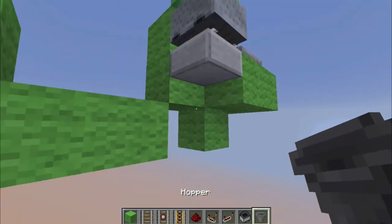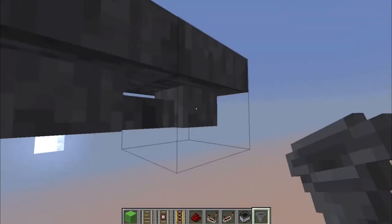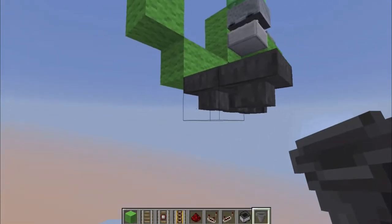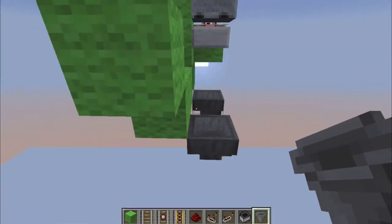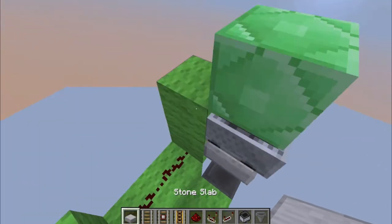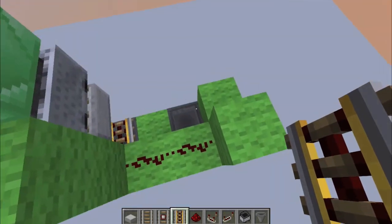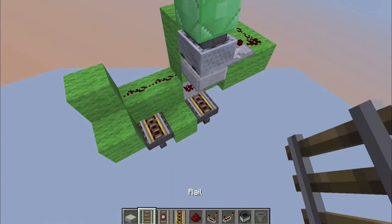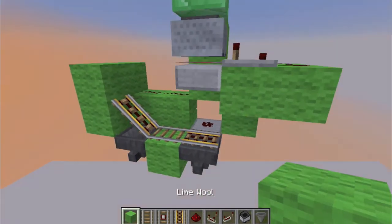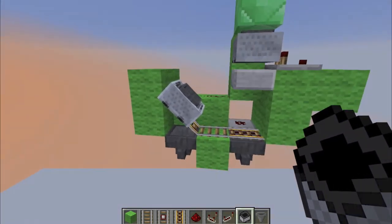Now we're going to place hoppers facing this direction and another one facing that direction. Then place a block here and another one there with a half slab right there with dust on top. Now place powered rail there and there on top of both hoppers with regular rail in between, remove that one, place a block there and another block right there. Then place another minecart with a hopper right there — and that's the green section done.